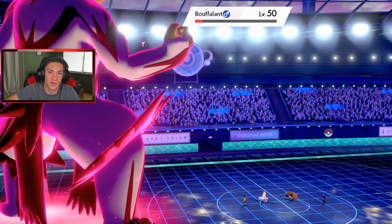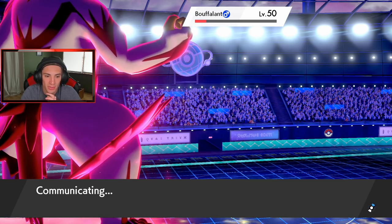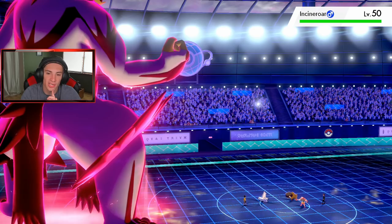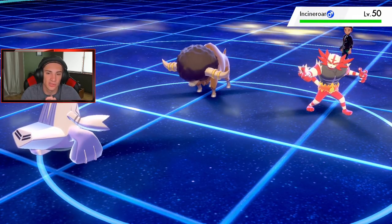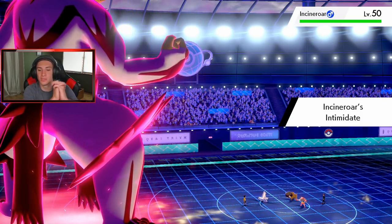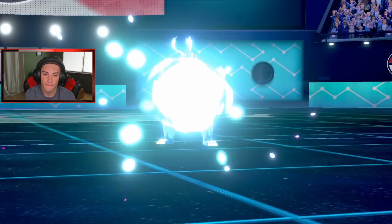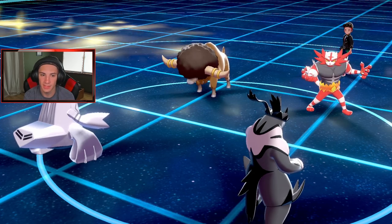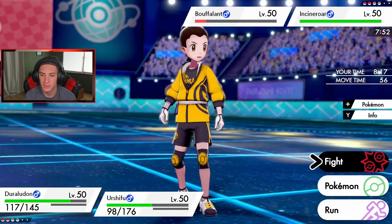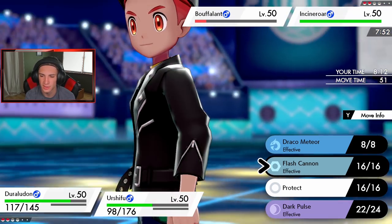Buffalant we can take out and then Wicked Blow on the next Pokémon. It's Incineroar — let's check Urshifu's speed. Intimidate pops off. A Fake Out is definitely coming out — I cannot Detect on Urshifu with Detect already used. What I'm thinking is protect Duraludon. He's going to go after Urshifu right? I have to read this one hard.